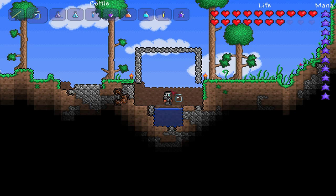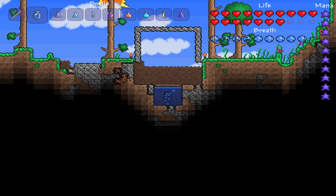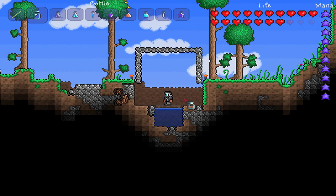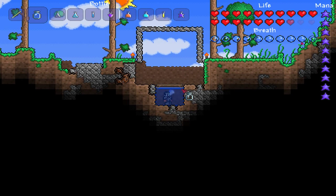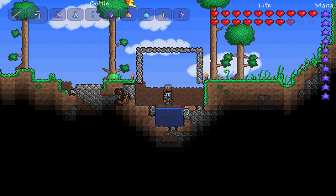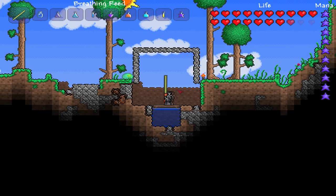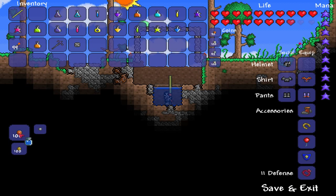First, we're going to go over my water bottle farm. Normally, in order to create a water bottle, you simply go underwater, but you're losing breath. You go underwater and then craft the bottles in your inventory. They restore life and they're quite useful, but if you're crafting a very large amount of water bottles to create a lot of potions, you don't want to drown. All you need to do is create a pool of water that submerges your body completely, plus one block, covered up with a wood platform. Then get a breathing reed, which you can get from water chests. Go underwater, and you can breathe out through the platform with the reed, and you can still create the bottles.